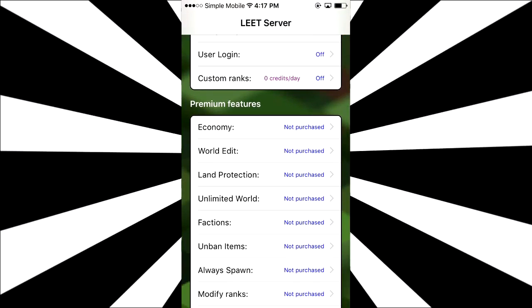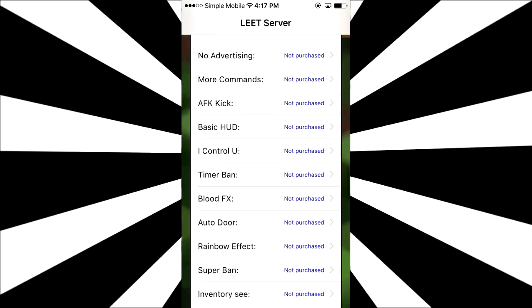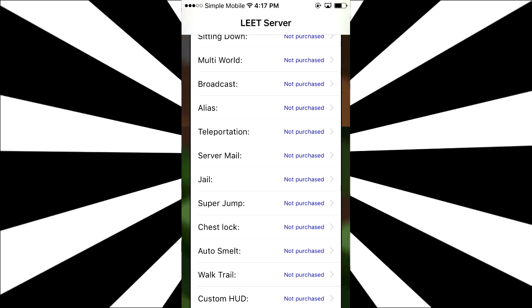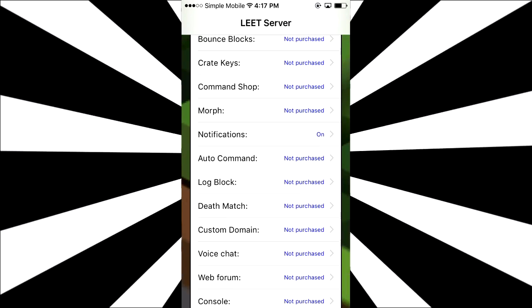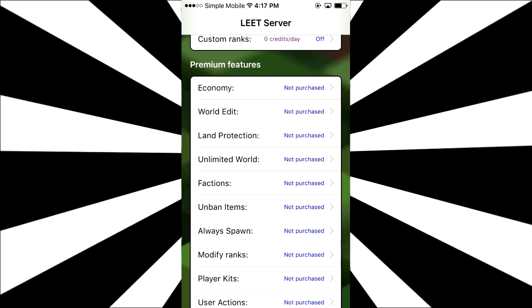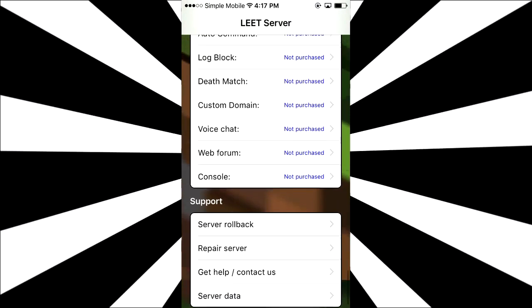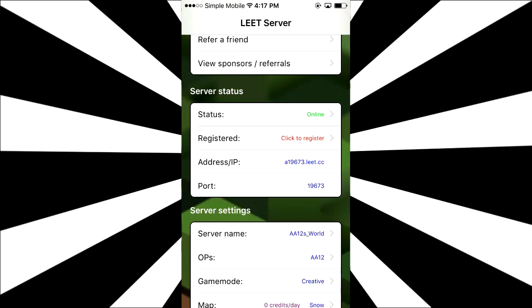Down here in the premium features, there are a lot of default plugins you can add — VIP slots, teleportation, a morph thing, notifications, and more. There's simply a lot of stuff you guys can do. The top one is economy, and you can make it a faction server if you want to. There's a lot of possibilities for your server — it's totally up to you guys. But that should be about it for the app. Now let's actually try out the server. That's the IP and port — let's go try it out and head over to Minecraft to see how it works.